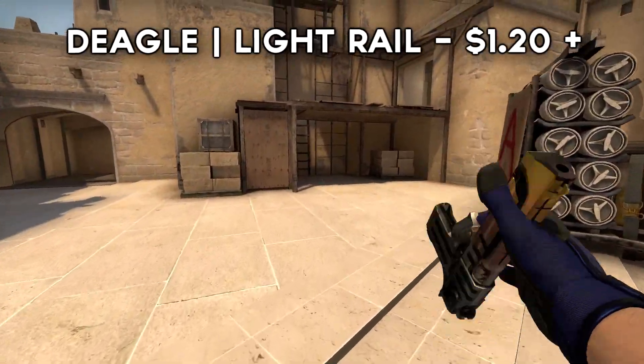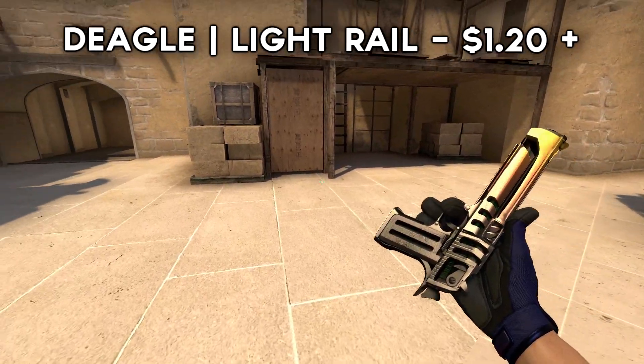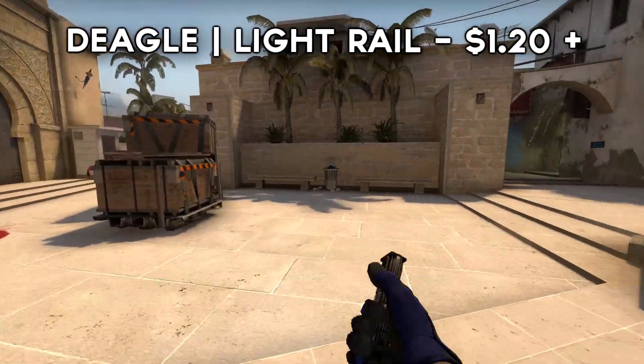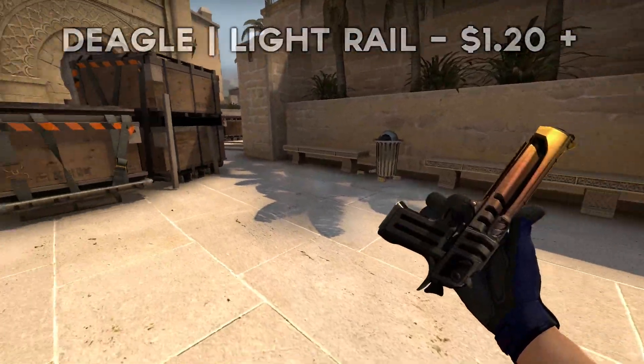For the Deagle, we have the Light Rail. I feel like this is a fairly underrated skin, because we've got some 3D effects of notches in the skin, as well as a yellowy-orange fade on the tip. I can't quite work out why this skin is so cheap for how good it looks, but regardless, it's a decent skin.